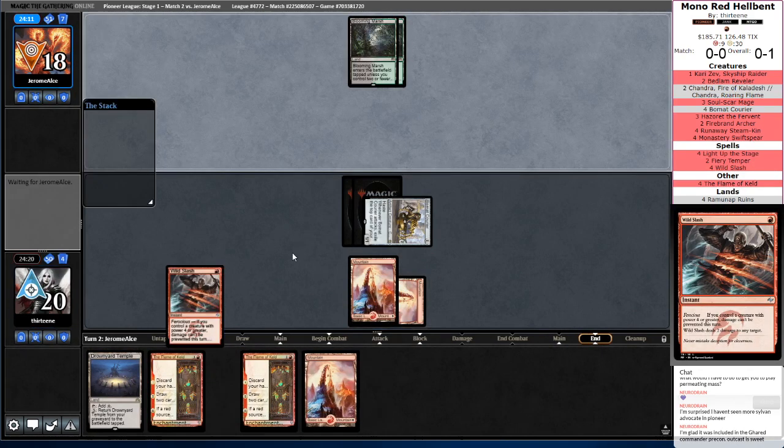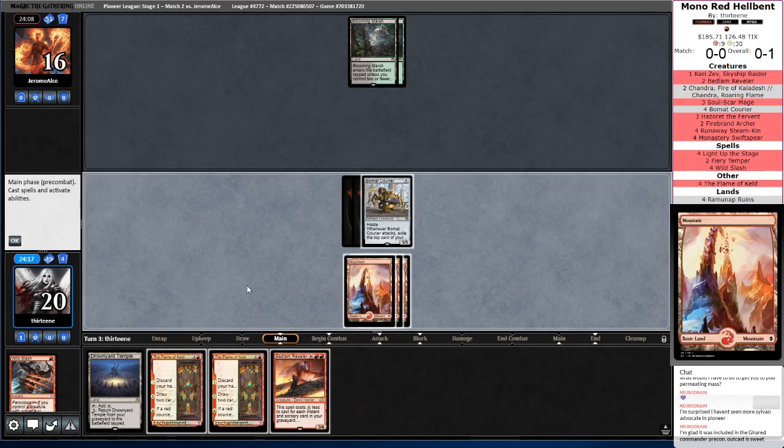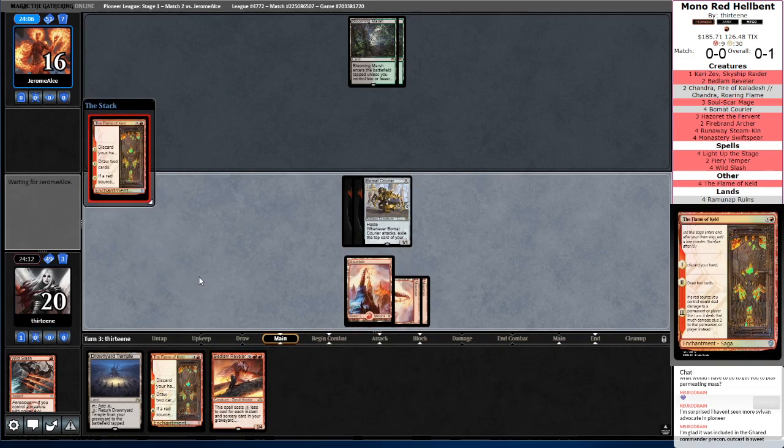Wild Slash your face. Bedlam Reveler — well, that's still going to make us discard our hand, and we're a ways away from that. So let's go ahead and just Flame of Keld, and that way we can crack the Bowmat Courier whenever we feel like it.